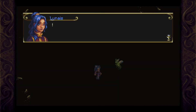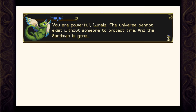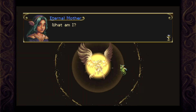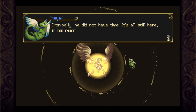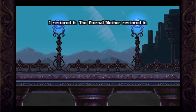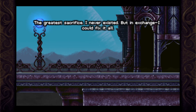And so our story ends. We become the new Sandman. 'You are powerful, Linus. The universe cannot exist without someone to protect time, and the Sandman is gone.' Am I... ascending? 'The Eternal Mother? What am I?' 'Linus is gone. You are the Goddess of Time. You are the Eternal Mother who has appeared throughout the ages.' 'But the universe — the Sandman destroyed it.' 'Ironically, he did not have time. It's all still here in his realm.' Time had to be restored. The Eternal Mother restored it — the greatest sacrifice. I never existed, but in exchange, I could fix it all. The ultimate time messenger. My truest calling.